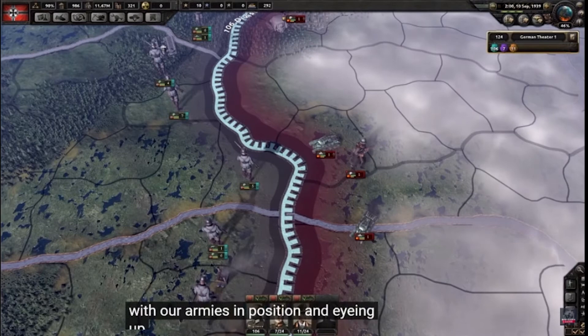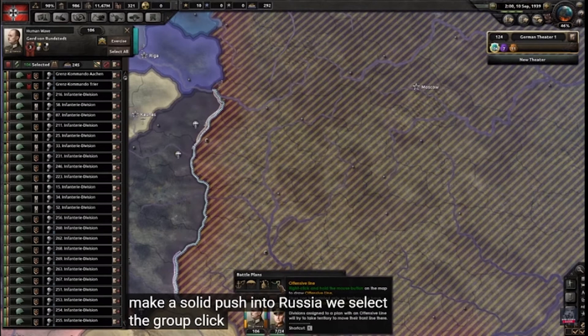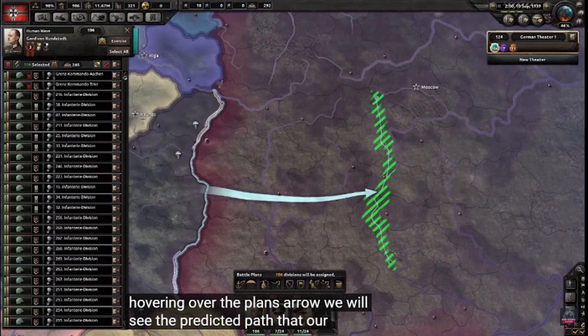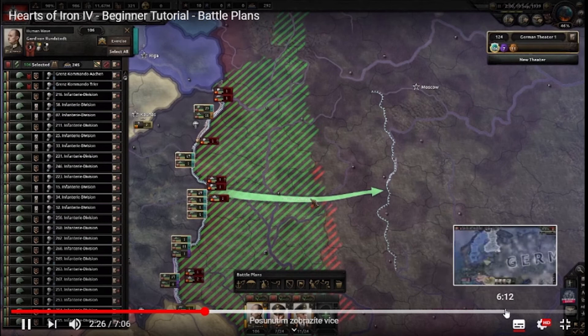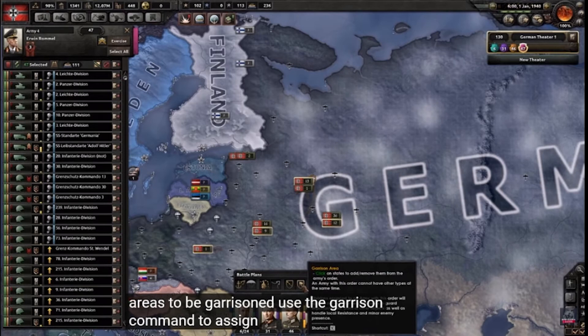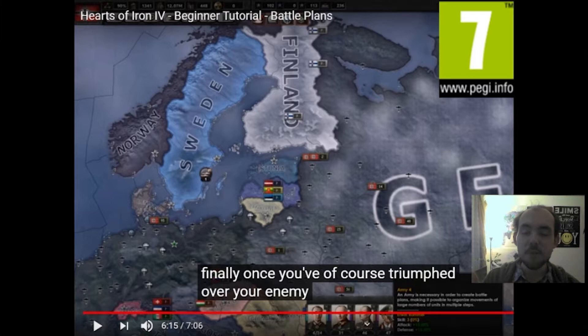With our armies in position and eyeing up the Soviet forces, we can start to construct our battle plan. For example, with our infantry heavy group, we want to make a solid push into Russia. We select the group, click on offensive line, and right click to draw the line we want them to advance to. When hovering over the plan's arrow, we will see the predicted path that our troops will take. Finally, once you have triumphed over your enemy, you may wish for certain areas to be garrisoned — particularly ports and major cities.